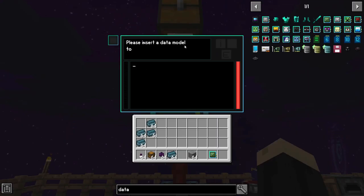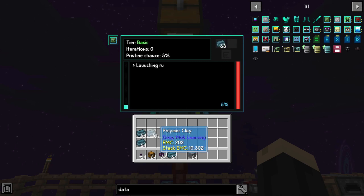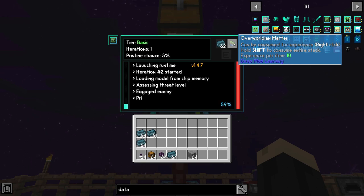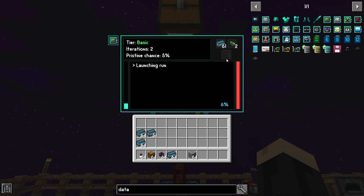Inside of our simulation chamber, you're going to place your data model in the upper left. The left side shows you how many monsters or zombies you've fought — 448 towards the next tier. Now, once you provide it polymer clay, it will start running a simulation. In other words, it's pretending it's fighting a zombie for you. Here you'll see that it has a 5% chance of creating pristine — a pristine zombie material is what you would get if this is successful. In every simulation it runs, zombies make overworldian matter.